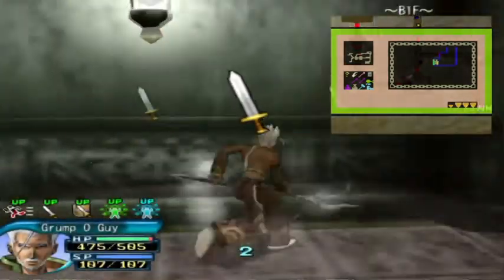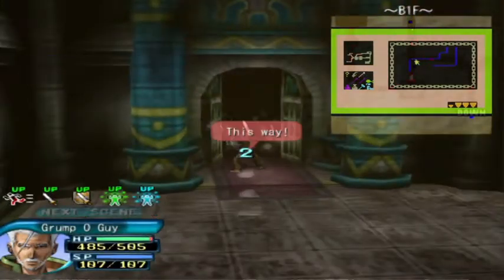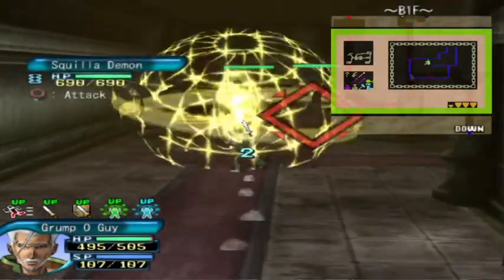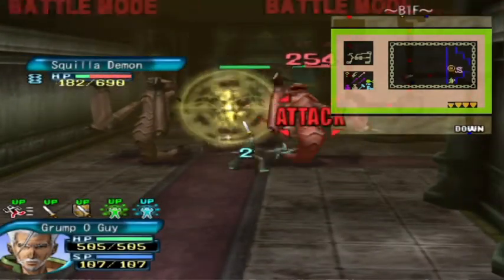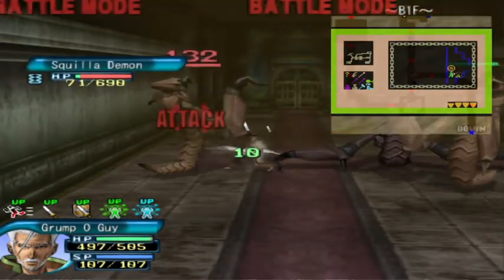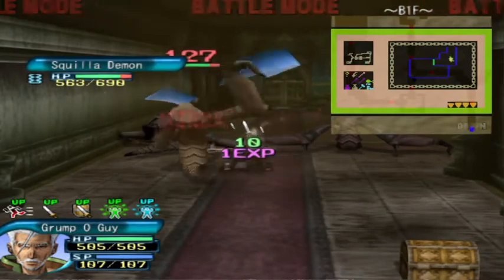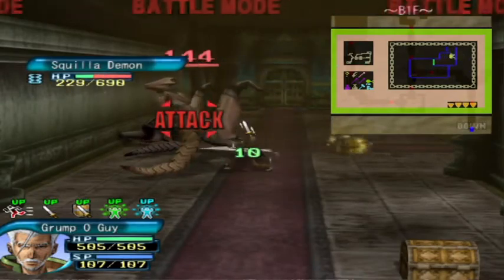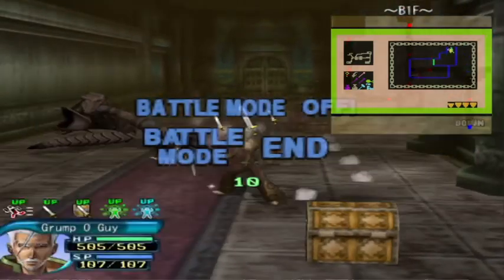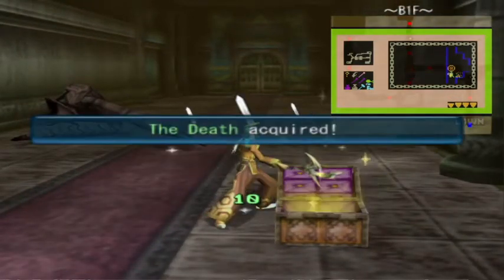As he keeps exploring the corridor, our longarm finds his way through this room and to the next. Seems to be a bit of a long and winding corridor itself, one of those T-shaped rooms, and he is greeted by three more Squillabines. These beasts just will not leave Grumpy Guy alone today as he explores the ruins of the once fabled Tower of Doom.